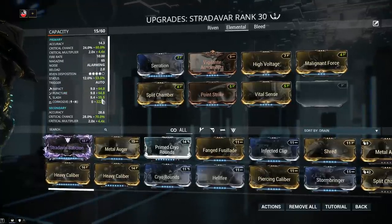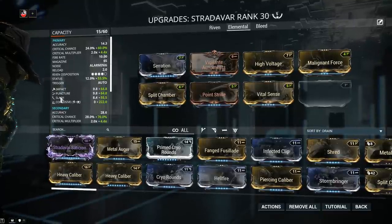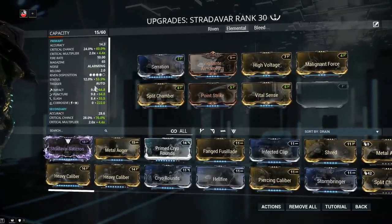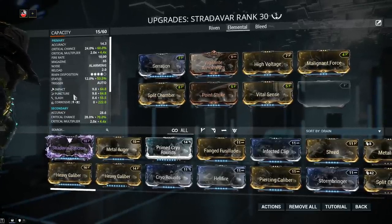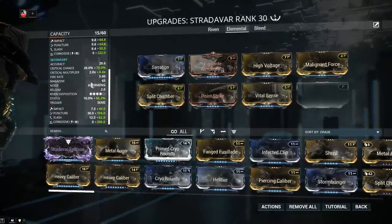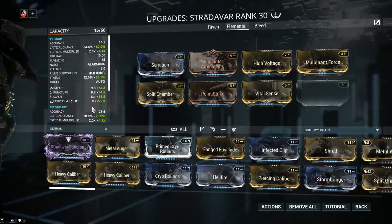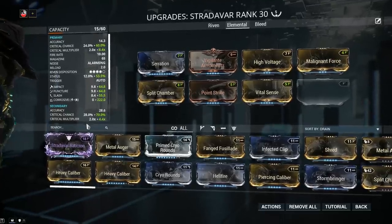Let's bring it back to how status chance and status procs work in Warframe. Keep in mind that physical types — impact, puncture, and slash — have a 4x greater chance of applying status over elemental types such as corrosive. So when you're trying to figure out the proc priority, look at IPS times 4. For primary fire, corrosive is the last on the priority list, tied with slash. On secondary fire, it is third. So if I really want to proc corrosive, I can add more electricity and toxin to get that value up.